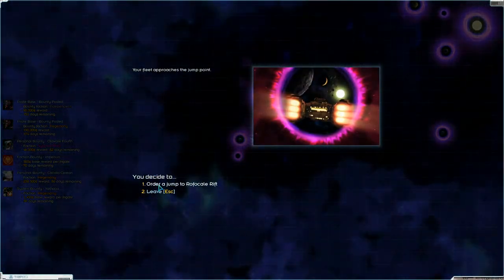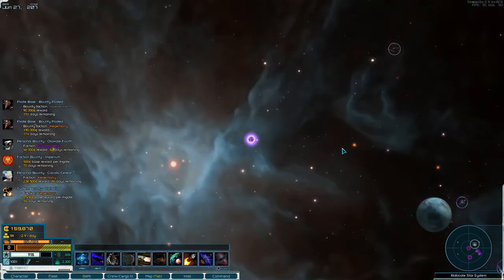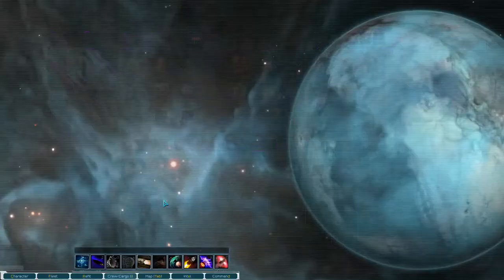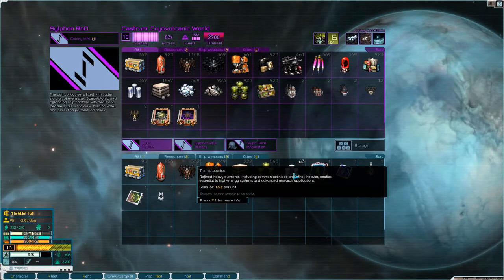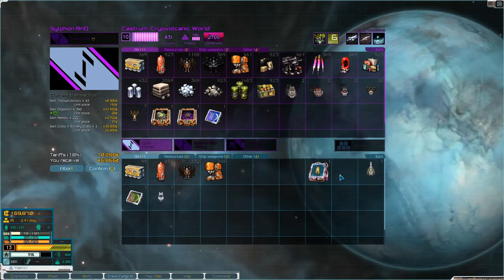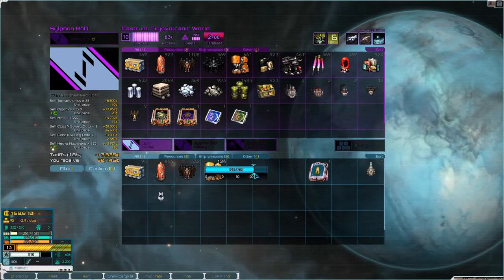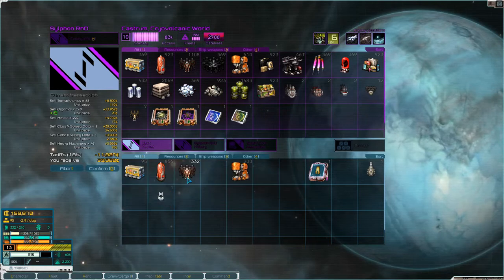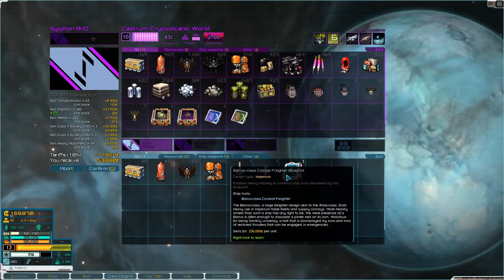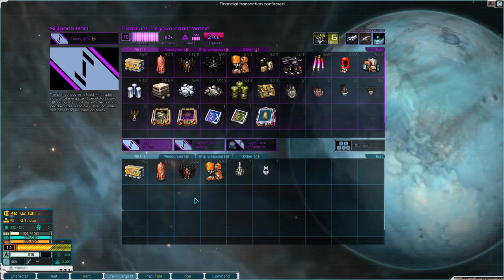Okay, there are some bounties. Let's take a look at Castrum — 137, I'll take that. 25, I'll take that. 21, I'll take that. Class 5 survey data, class 2 survey data — 49 of you. 236,000. You know what, I'm gonna sell it and get us up to 400,000 — that should be enough for a nice ship, right?